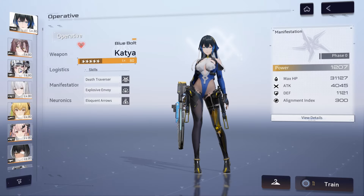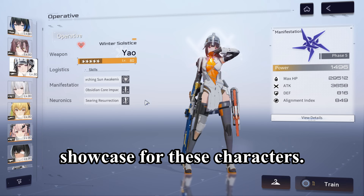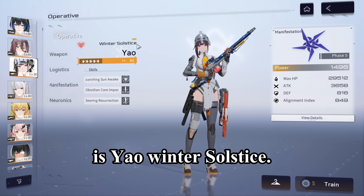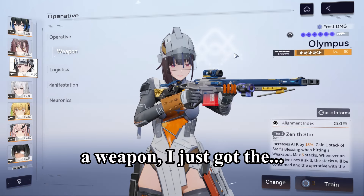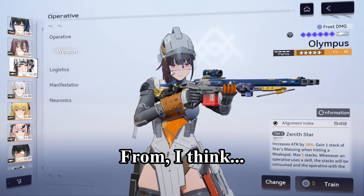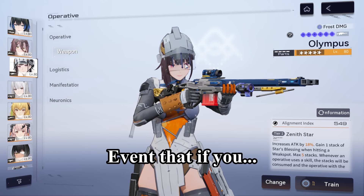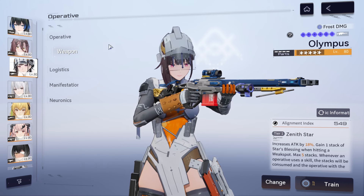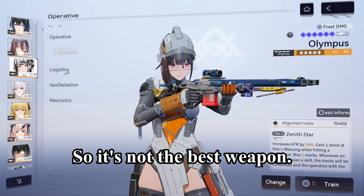Hey internet, I'm just going to do a showcase for these characters. The first character I'm going to do is Yao Winter Solstice. Currently I don't have a weapon — I just got the free-to-play five-star weapon Olympus from a day-one event. I'm not sure if it's still available, so it's not the best weapon.